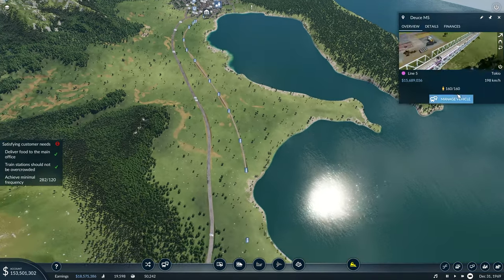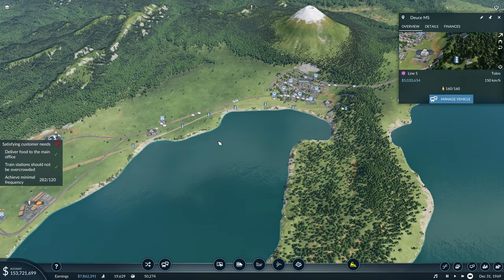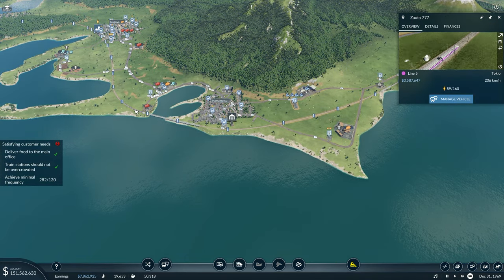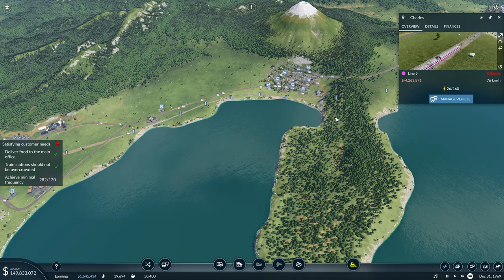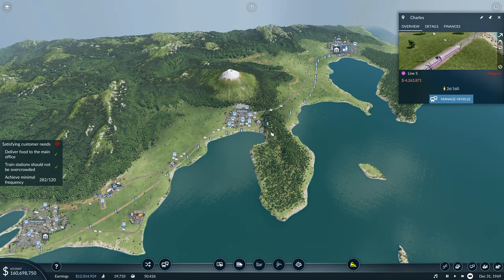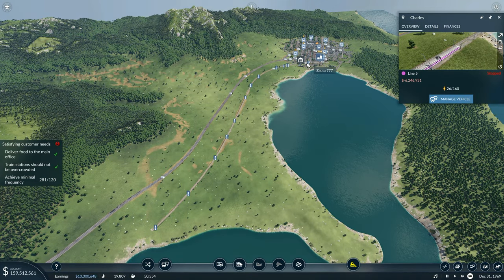Let me zoom out and find this other train - there's one more train somewhere. That one is just going into the tunnel, that's not the one I'm after. Over here is Zorta Triple Seven, you are running at a profit. And Charles in the background over here - Charles is the one that is running at a loss. So what I'm going to do is stop Charles.